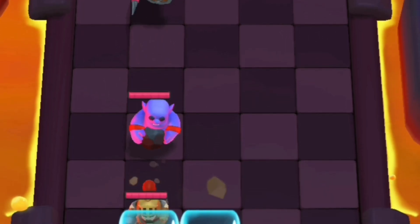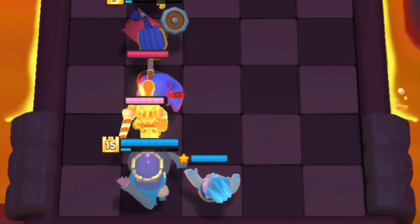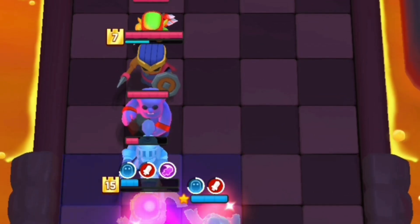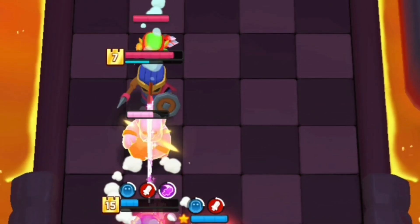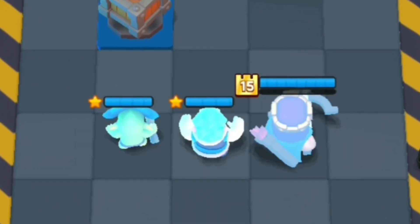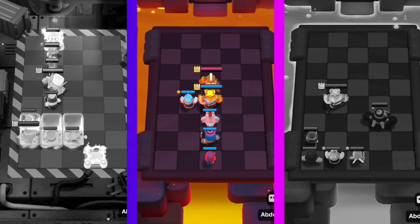One, two, three, or four clash abilities — it doesn't matter, they will all get soaked. This works very well against players that spam Royal Champion clash, and it can completely deny a Fisherman hook, which is pretty cool.